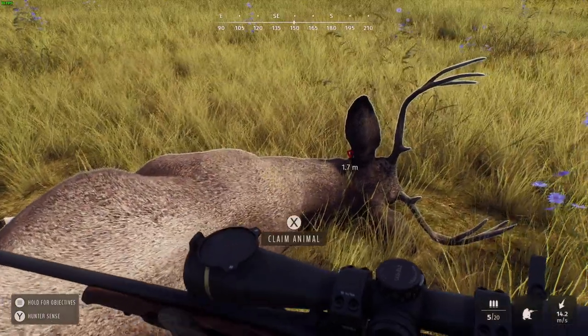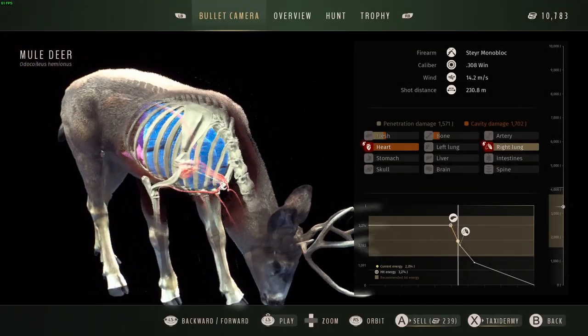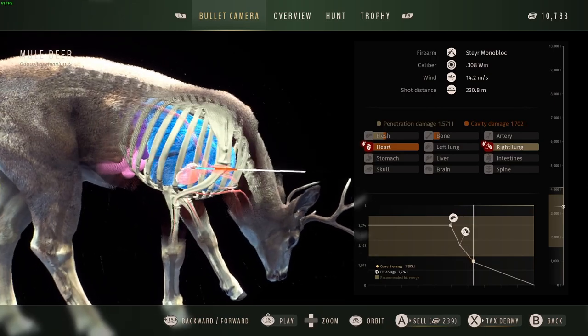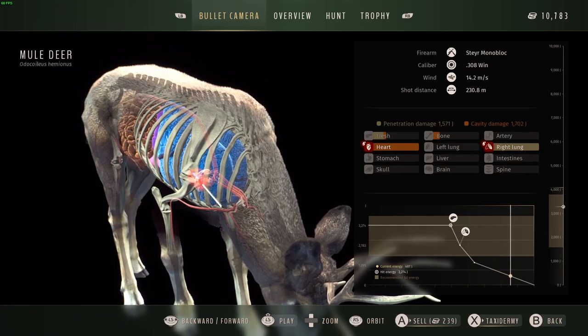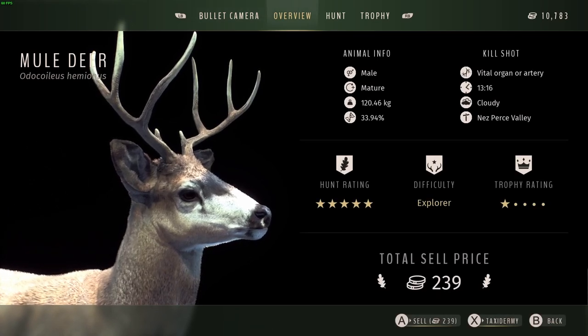He had a pretty straight rack on him — he just didn't have any mass, wasn't wide, and wasn't that tall, but it's a decent looking little rack. We went right in and got the heart, lung, and flesh and bone — one-star mature.